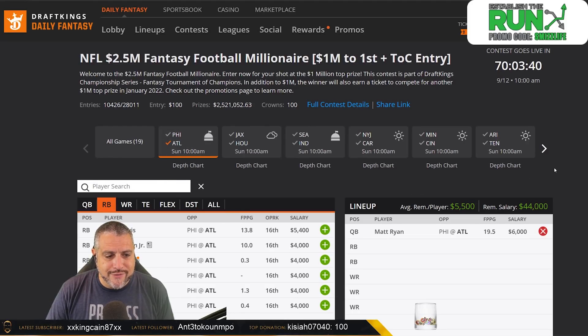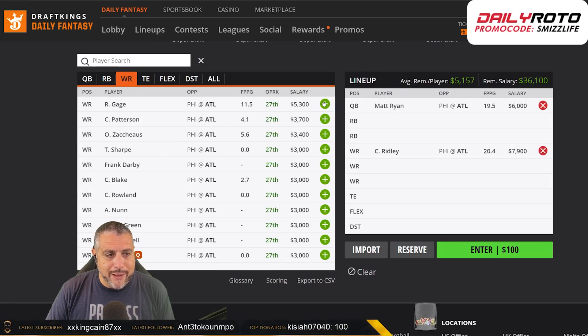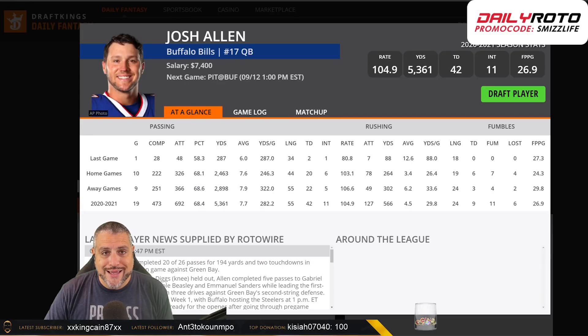With that very consolidated target tree of Ridley, Gage, and tight end Kyle Pitts, you can build your groups and stack one to two of these. I'm probably not going to triple stack — I'm going to bring it back with somebody on Philadelphia in that game.